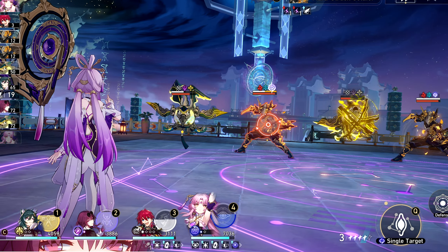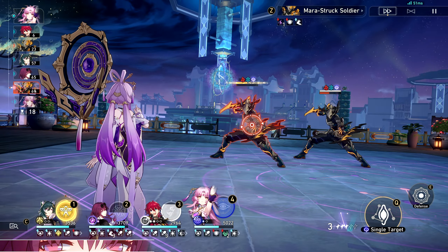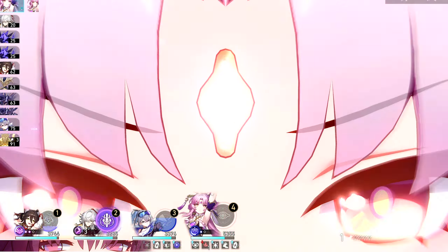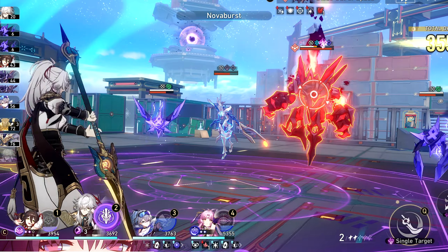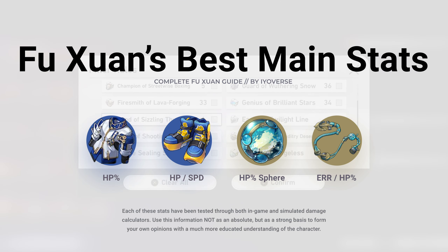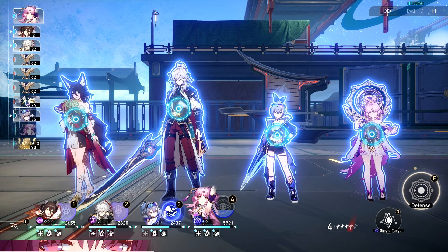Wrapping everything up: Fu Xuan, in a single sentence, is a jack of all trades and a master of none. She has the ability to solo sustain a lot of content, but not all content — at least not without some serious tinkering of your build. She's absolutely bonkers at keeping the team from taking huge counts of damage, and even better utilized when you build her with some crit damage or break effect to help your DPS characters steamroll through waves. Two-piece Longevus, two-piece Wuthering Snow, two-piece healing, two-piece Quantum, two-piece Knight — however you want to build her, she will more than likely be fully functional. If you enjoyed this video, leave a like, comment, and subscribe for more content like this.